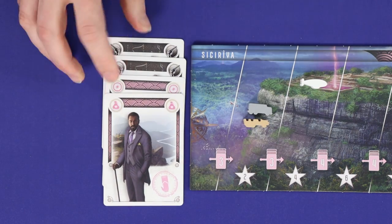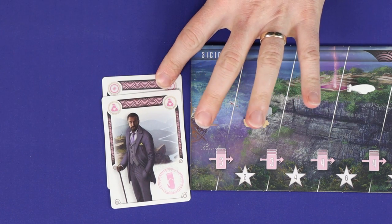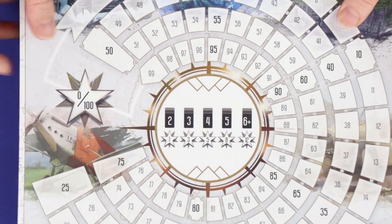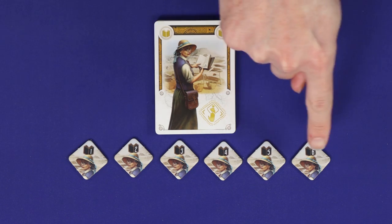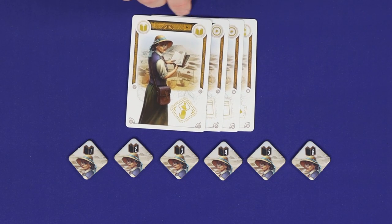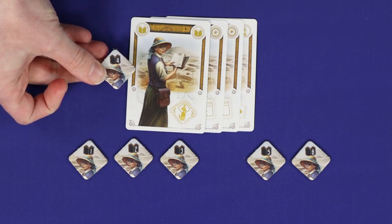You can play mercenaries as wild into any set, increasing its size, which can help you with advancing on the tracks or getting more value out of some leader powers. However, when the season ends, all of your mercenaries go away, and it's only the cards that remain that will count towards end-of-round scoring.